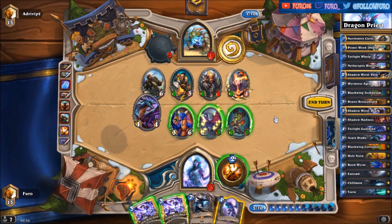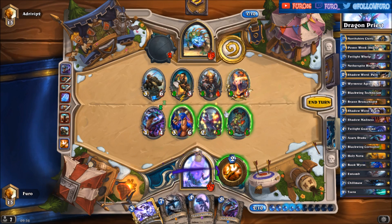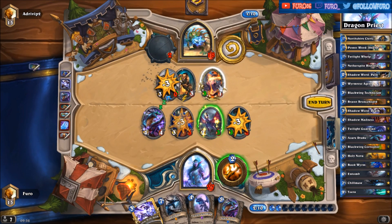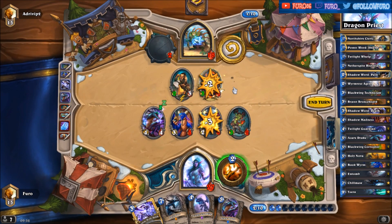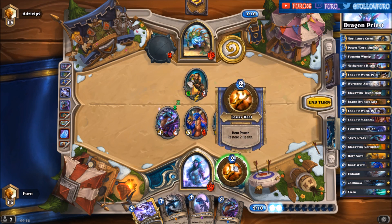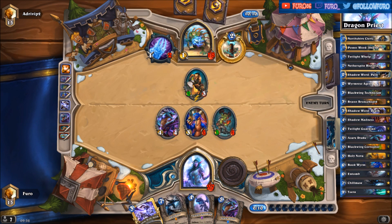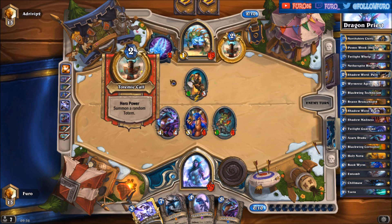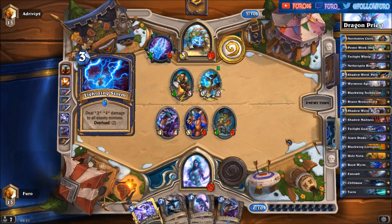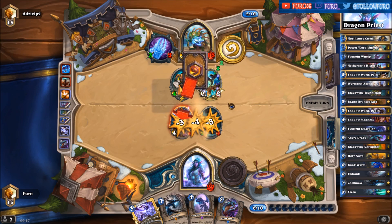Now let's draw another card and get another Drake. We are clearing the Totem Golem. We need to kill the Thunderbuff Weld and also take out the Seeming Totem. Let's heal the Blackwing back to 4. So he can kill the Bookworm, but he still needs the weapon and the Tunnel Trot if he's not getting the Spell Damage Totem. Oh, also the Lightning Storm — that's bad. Perfect draw for him. Lightning Bolt.